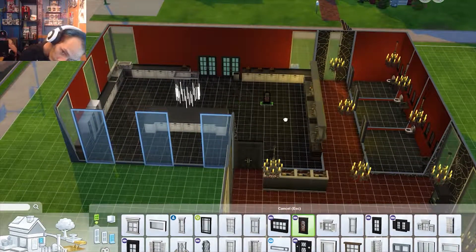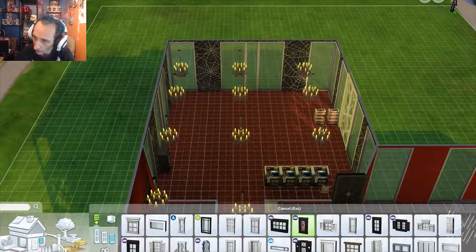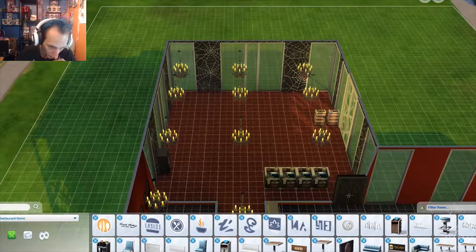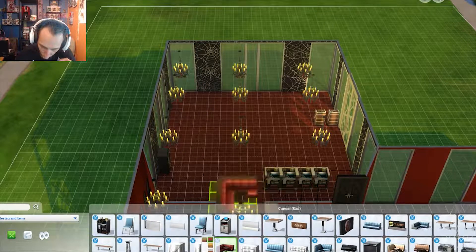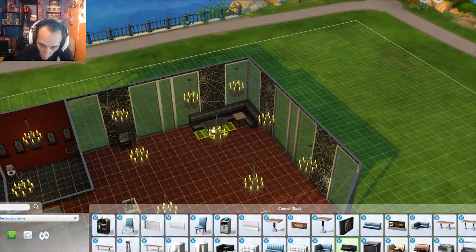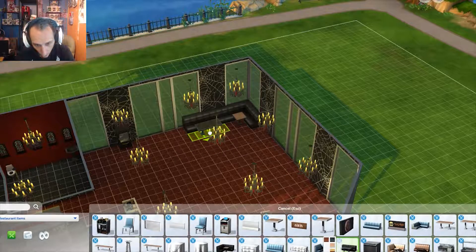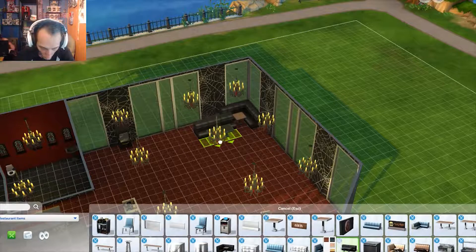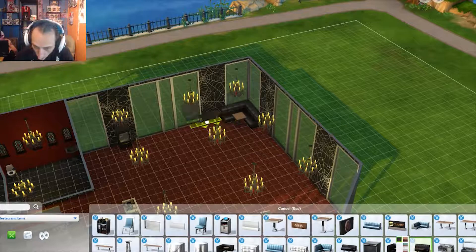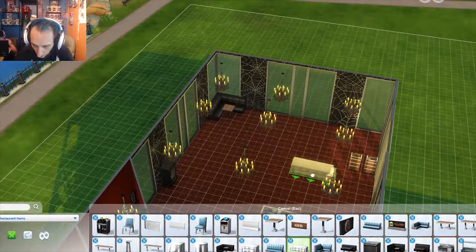We've got basically the kitchen area finished up — we've got the hostess stations and the waiter stations, some stuff out here. I'll work on more decorations in a moment, but let's first get the tables. Restaurant items — I want some booths because booths are awesome. They've got to be black. We're going to do a booth there — I want a straight booth. Why is that table different? That's no good if the table is different and the seats match.